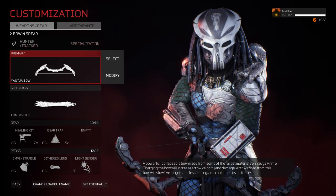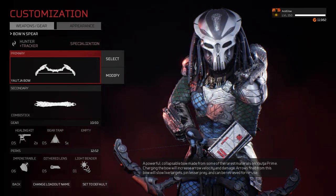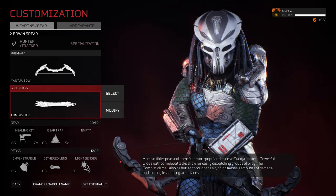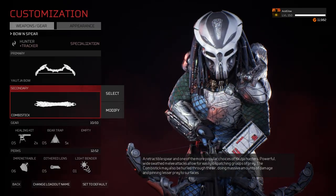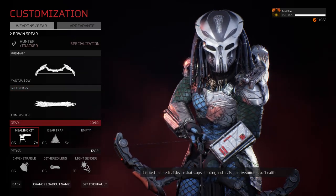The primary weapon I have is the Yautja Bow. I use this whenever my energy gets a bit too low with the plasma caster — I'll mainly use the bow for long range attacks or mix it up sometimes. As for the secondary weapon, I do like the sickle but I love the Combi Stick so much more, just because of the way it looks. Ever since it appeared in Predator 2 I thought that looks so cool — I love the spear.